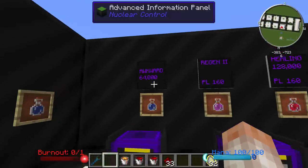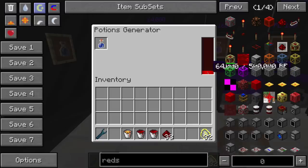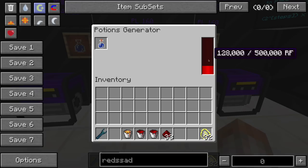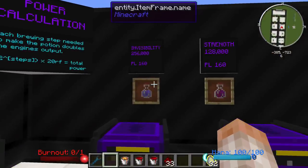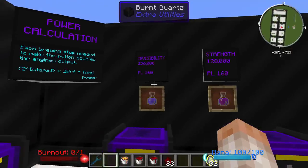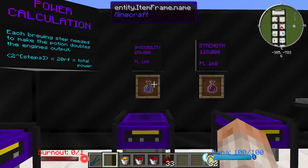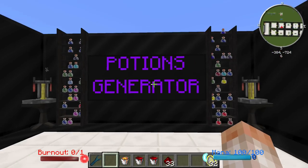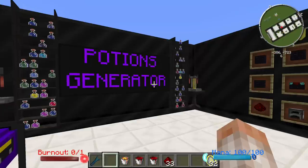I've thrown a few potions in here — this should be power level 80. A regular awkward potion made 64,000 RF. A Regeneration 2 potion gave 128,000, and a bunch of others gave 128,000. Invisibility was the highest I found — same power level but it will last a little bit longer, so there's an extra brewing step in the invisibility potion, which gave 256,000 Redstone Flux. It's a pretty neat generator — maybe not as practical as the rest, but if you are a magician you might want to use this.